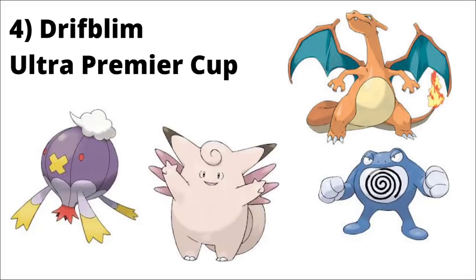The next one is Drifblim. The Drifblim mirror is super important — Drifblim maxes under 2500 for Ultra League. Being the first to land Icy Wind, even though it's very likely to get shielded, allows you to debuff your opponent sooner. That means their subsequent Hexes and Icy Winds are weakened, which is ultimately how you win the matchup. You also pick up some even-shield matchups against Clefable, Charizard, and Poliwrath.